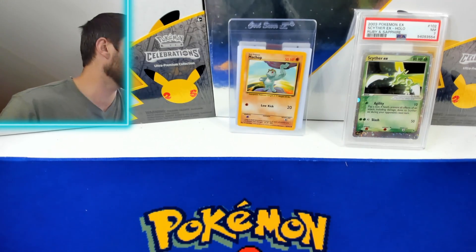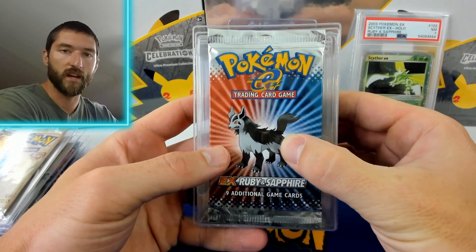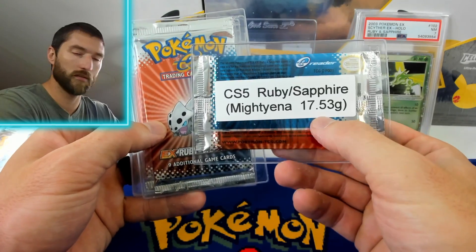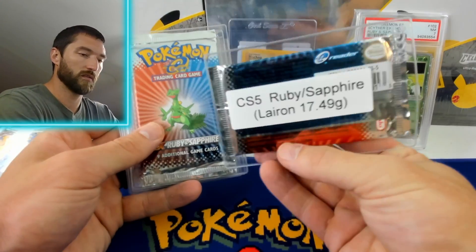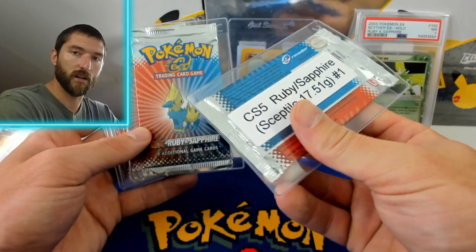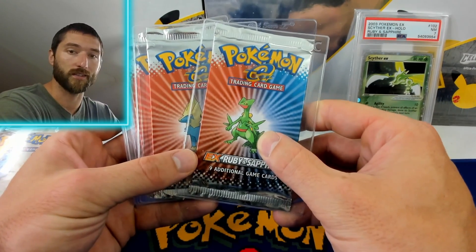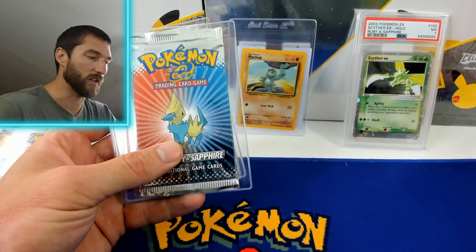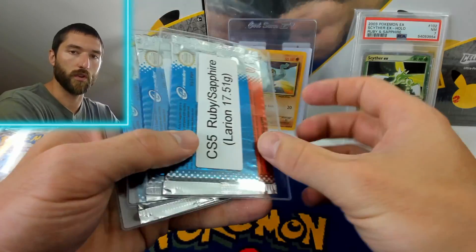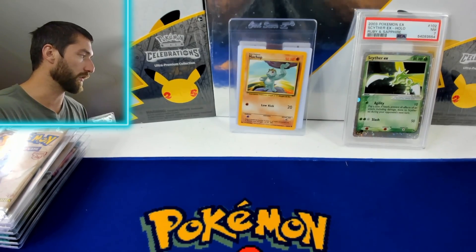The same guy sent in several booster packs. We have some Ruby and Sapphire. I don't know much about the weights for this set but 17.53, 17.49 — most of these Ruby Sapphire are kind of in the same range. Sceptile at 17.5 — I put number one because the other Sceptile Ruby Sapphire pack had the exact same weight. A couple more, and all the titles have the weights in them so you don't have to remember them if you're wanting to bid on that stuff.